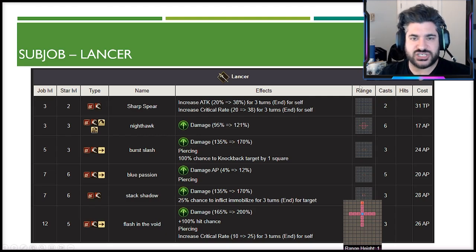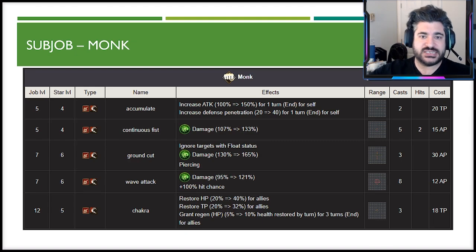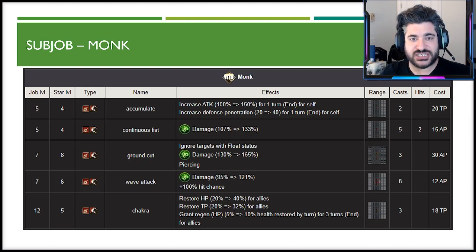The Lancer sub job has Flash in the Void as the standout — a three-range line-of-sight ability that pierces through two characters if lined up, with a 200 modifier, guaranteed hit, and increases crit rate by 25%. The Monk sub job may actually be the favorite, particularly for second battles — Chakra provides 40% HP restore and regen for herself and an ally. If the AI works favorably, it could restore a slow teammate's health, while still giving access to a 100 hit chance wave attack for 12 AP.